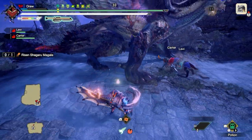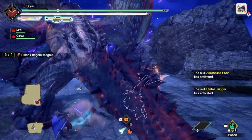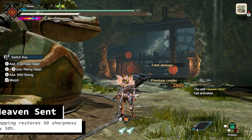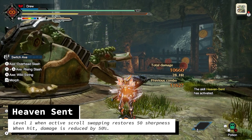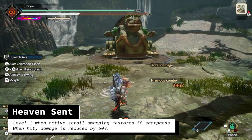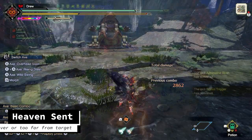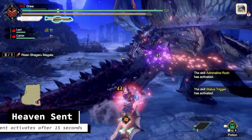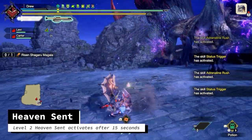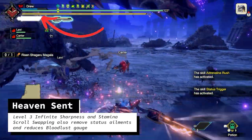So let's talk about what's new for these builds. First, Heaven Sent. These builds will make use of Heaven Sent, a new skill on the Amatsu Armor Set. At level 1, Heaven Sent activates after being close to a monster for 30 seconds. When active, swapping scrolls recovers 50 points of sharpness. In addition, damage is reduced by 50% when you get hit next. Heaven Sent is deactivated when you take damage and are knocked over, or if you get too far away from the monster. At level 2, Heaven Sent will activate after 15 seconds instead of 30, significantly reducing the time to activate it.